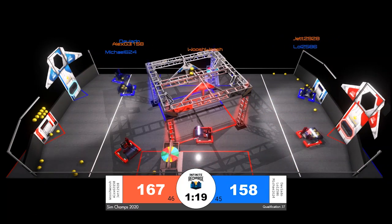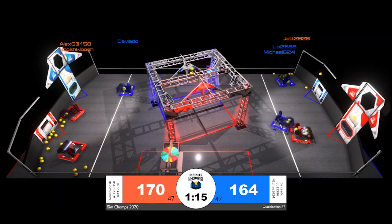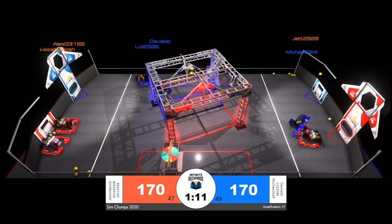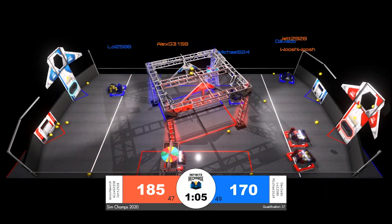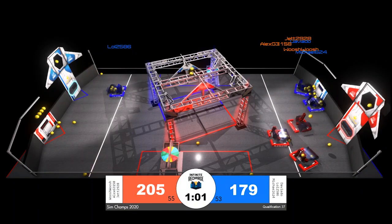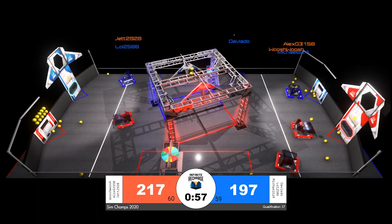Jet is trying to slow down the blue alliance as they make their way back to their loading zone. Deviato in blue is lined up all by themselves on the initiation line for the blue alliance, putting up at least two points apiece for every power cell into the outer port. Michael and Lol of the blue alliance do collide momentarily, but Lol is now able to accurately unfurl an entire hopper full of power cells.